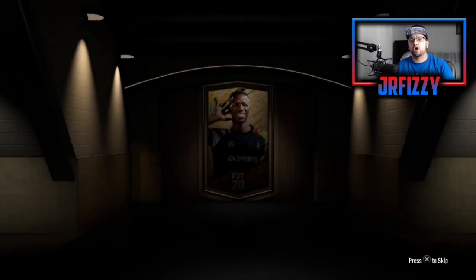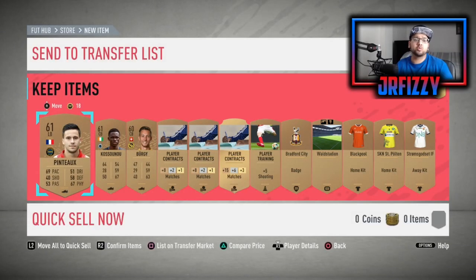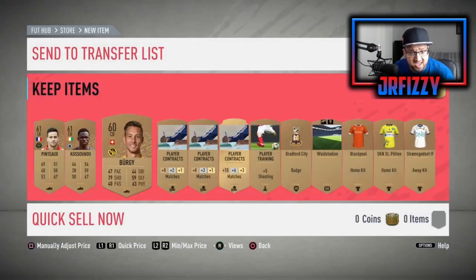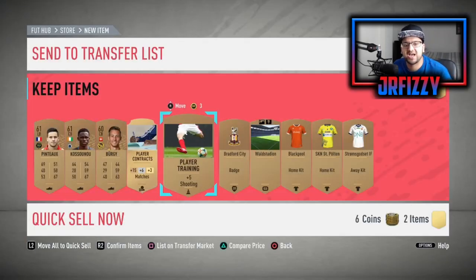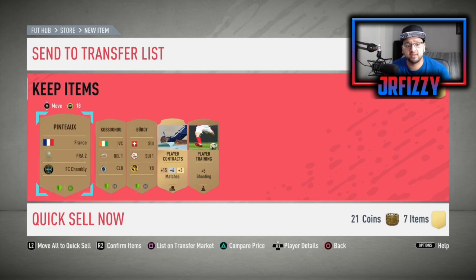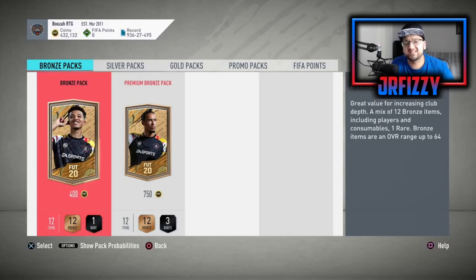The aim is to stock up on bronze cards you can use in league SPCs or bronze upgrades to get silver players, just building up your club. In this second pack we're not hitting much — 200 coins here, 200 coins there. I keep rare contracts because they look nice. Shooting attribute cards go up when icon swaps are active because people boost stats to complete objectives easily. These three players — French, Belgian, or Swiss — wait until EA releases a matching team SPC, then sell them.